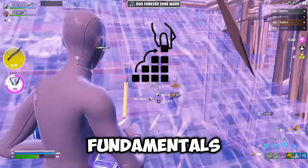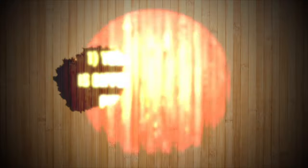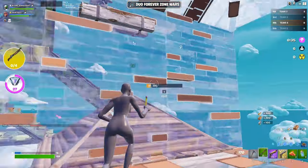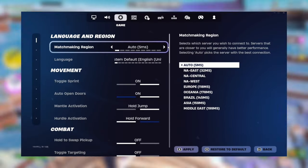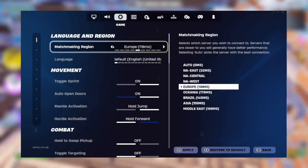Creative helps with the fundamentals for ranked and competitive, but it doesn't take into account many factors. Ping is something that needs to be addressed when transferring your skill from creative to in-game. In creative, your ping will be stable and noticeably lower than in-game. The strategy I use to get a similar ping to in-game is that I usually switch to a region with higher ping from mine.